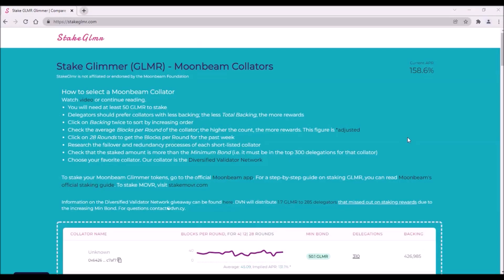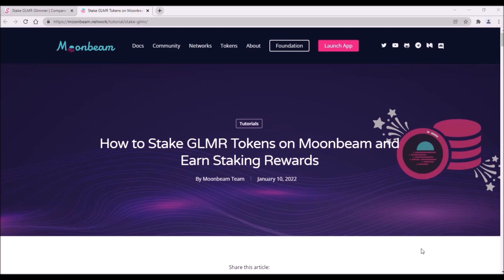I'm hoping I've covered all that you need to know to select a collator and stake your Glimmer. As a reminder, the APR of all collators will be very dynamic and will drop a lot in the coming weeks, so it is wise to regularly check your staking rewards to make sure you are still receiving them and that you are content with your APR. If you have any questions about Glimmer or Mover staking, ask them in the comments or join our crypto community on Telegram. Thank you so much for watching, bye bye.